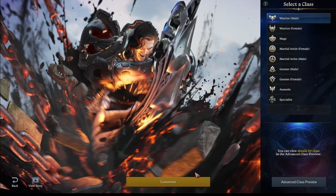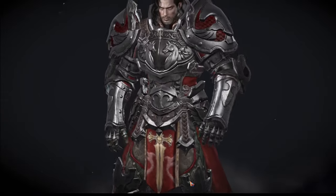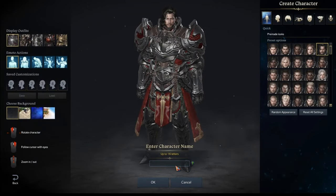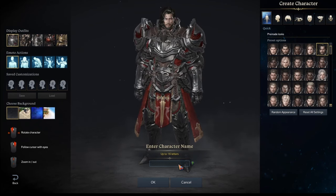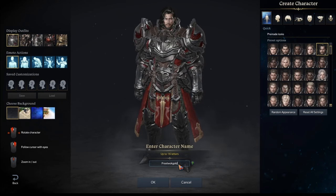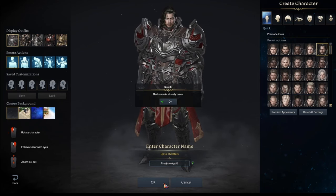You should also make a character that has a very good chaos dungeon clear, because you need to do some chaos dungeons. You get this character — who cares what they look like, you're gonna delete them anyway. Make sure the name is short too, because when you delete the character you have to type their name. Something like 'free 2k gold' — that's short enough.